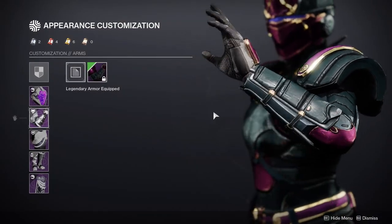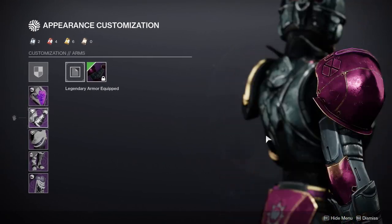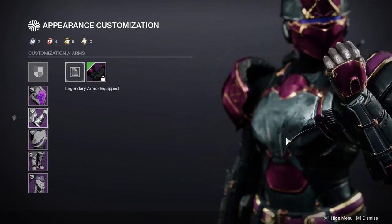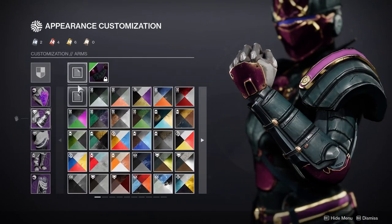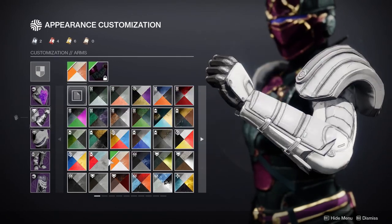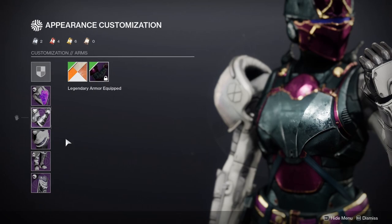For the arms, I definitely appreciate that this kind of looks like the Corsair armor set from the Awoken from Dreaming City. It definitely feels like that, but I don't know what it is — it just looks kind of boring to me if I'm being quite honest. All of this armor shaders really well so I'm happy about that, but I'm just not sure how I feel about it in total.